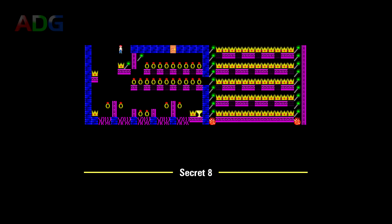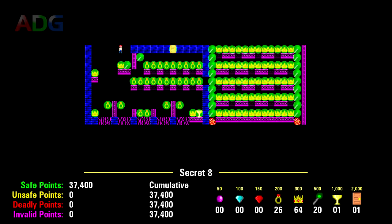Secret Level 8 is freaking loaded: 26 rings, 20 scepters, and 64 crowns. Everything is collectible and there's a grand total of 37,400 points available to grab. It can be a little tricky not dying in the left half of the level — just remember that so long as you're holding jump and moving right off of the rightmost pillar right before the trophy, you can get back up into the upper section pretty safely. Also, the low floating rings may look deadly, but you can touch and collect items which are right beneath your feet without having to jump down, so everything here is perfectly collectible.